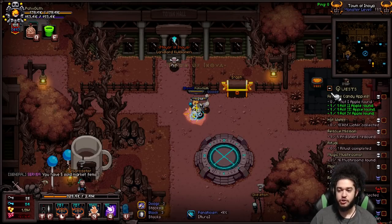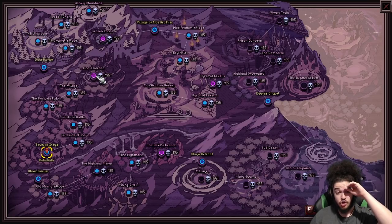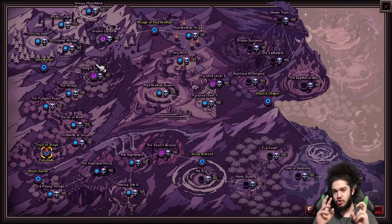So let me explain some more basics. When you first start the game, you're going to start at the town of Inya and work your way up. After every four zones or so, you've got areas like King's Garden, Frozen Lands, Pyramid Level 2, etc. These are your boss areas with three floors and then a boss — very densely packed areas.